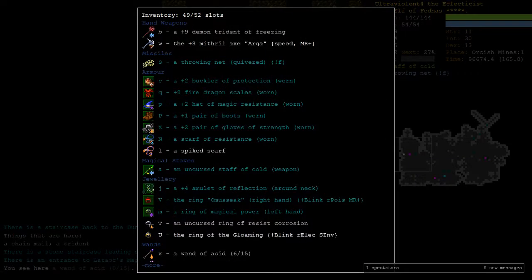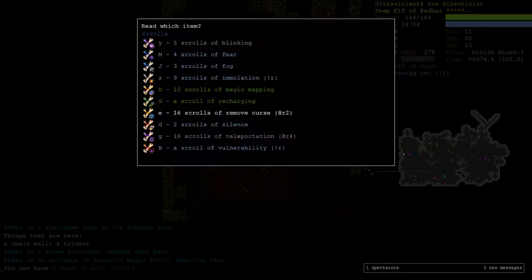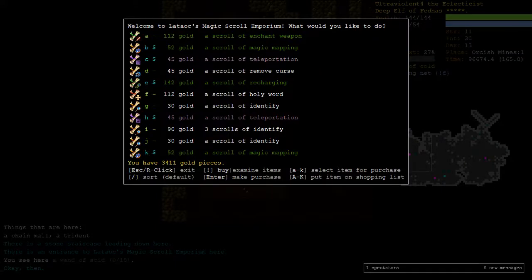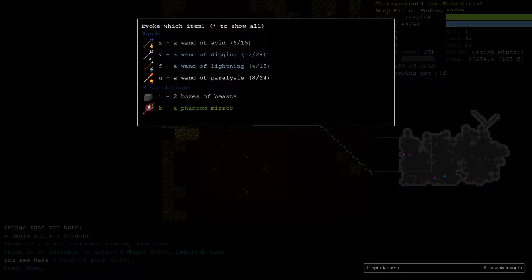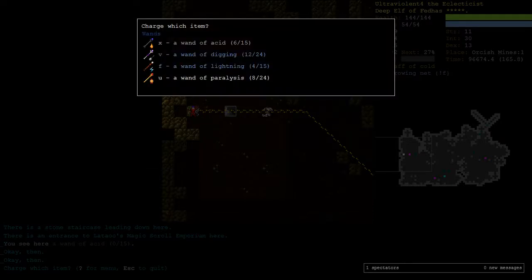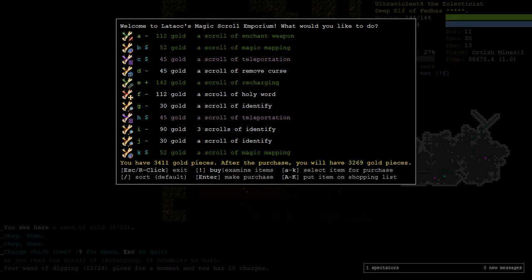There's also an enchant weapon, but my demon trident is maxed already. And more magic mapping, more teleport - we have 16 so I'm not worried about teleport. I only got one recharging. I'll use my one scroll of digging and then buy another one.